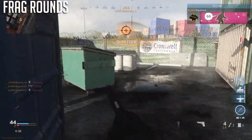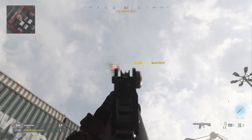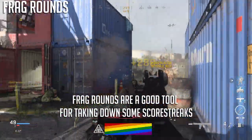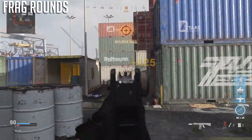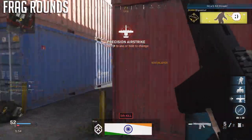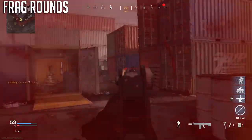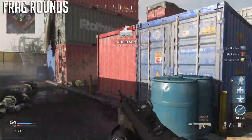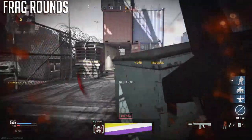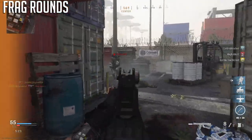Against scorestreaks, frag rounds work pretty well. You can one-tap UAVs with frag rounds without FMJ, which is hilarious. Against a VTOL it takes about 16 shots, and Juggernauts take about 22 shots with FMJ — pretty nice. Vehicles are also weak against frag rounds; with FMJ you can disable an ATV in Ground War in just two shots. Overall, frag rounds are a jack-of-all-trades in multiplayer — fun but not great at any one thing. Use spaced shots, lead your targets, and don't be afraid to blow up streaks.